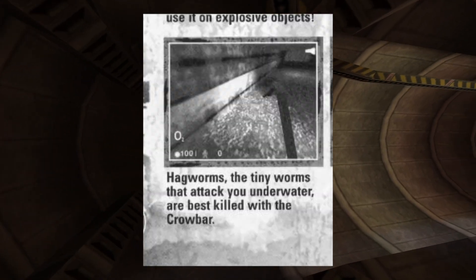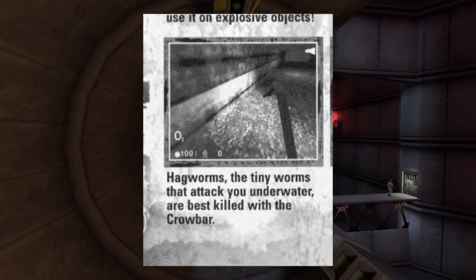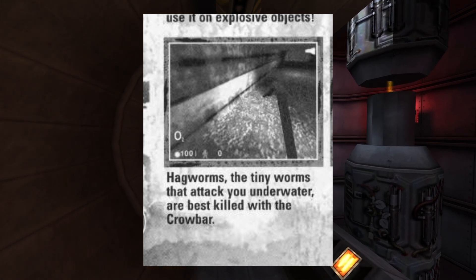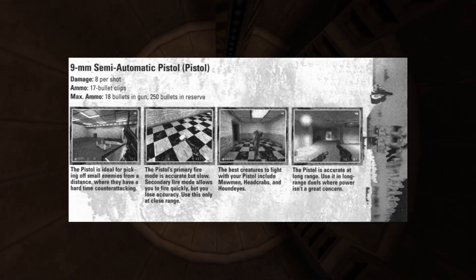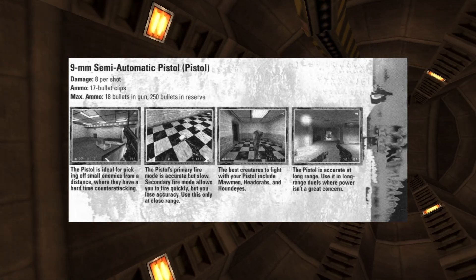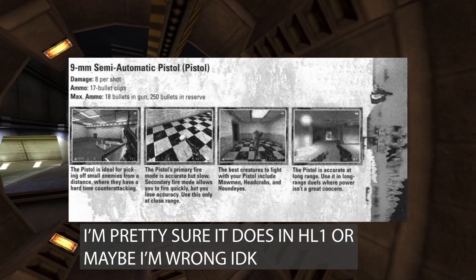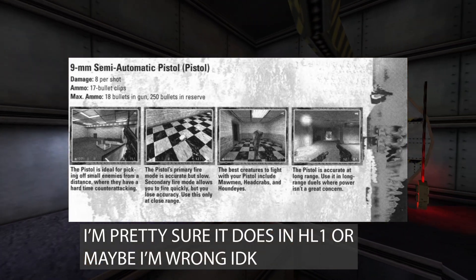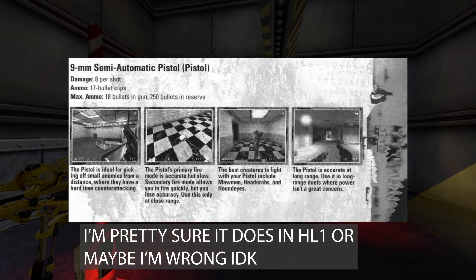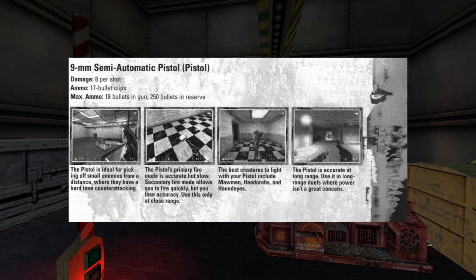On page 4, we learn that leeches are also called hagworms in the Half-Life 1 guide — just an interesting alternate name for these creatures. On page 5, just like in the Half-Life 2 guide, they don't mention that the pistol can fire underwater. I don't know why this doesn't show up in the guide. They make a very big point of saying how the crossbow can fire underwater, but never the pistol.